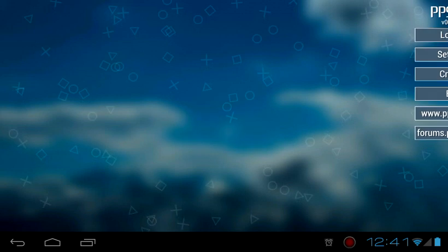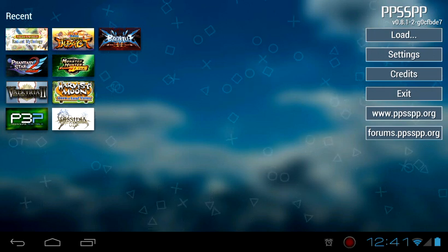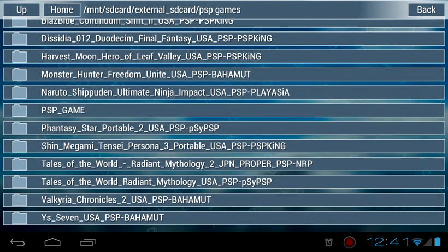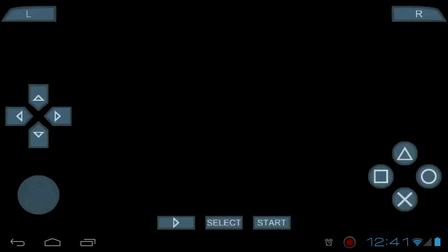Once you finish extracting, go into the PPSSPP emulator and just load the game. Go to the folder — for example 'Tales of the World: Radiant Mythology 2' — and just press it. It should take a while and then there we go, it's loading.